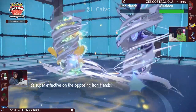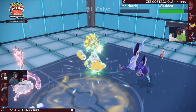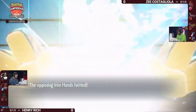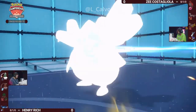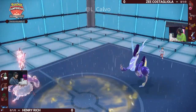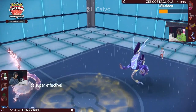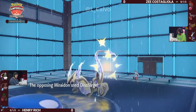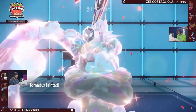It's going to come down to whether or not this Ice Beam KOs. The Bleakwind Storm — 100% accurate in the rain. This Iron Hands is going to be able to get knocked out to that, but it's about whether or not this Miraidon can actually survive this turn and dish out a Discharge for the double knockout with the Ice Beam. It's just not in nearly enough, so the Discharge into both targets is the double KO and Z takes game number one.